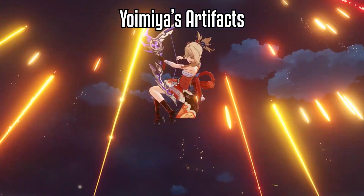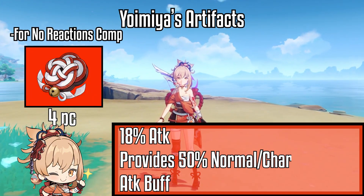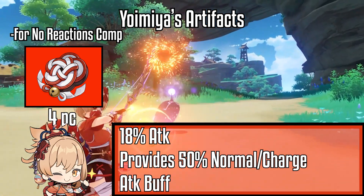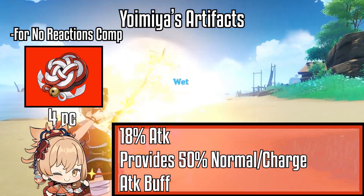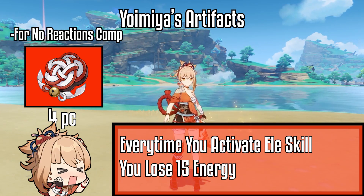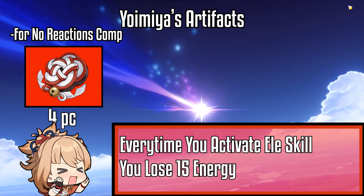Now let's get right into Yoimiya's artifacts. If you are going for a no-reactions comp, the 4-piece Shimenawa's Reminiscence is going to be Yoimiya's best in slot in most team comps. The 4-piece set provides a 50% normal and charge attack buff throughout the duration of Yoimiya's elemental skill, which will make Yoimiya hit really hard, along with an 18% attack 2-piece bonus. The downside is you will lose 15 energy every time you activate your elemental skill, making it harder for Yoimiya to use her elemental burst.